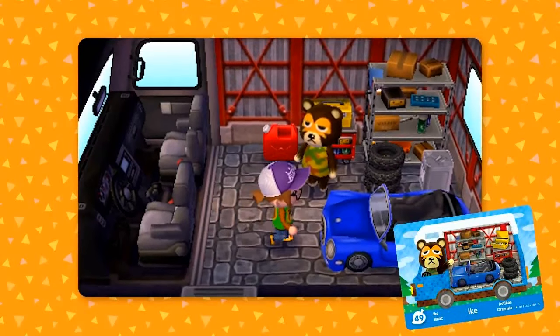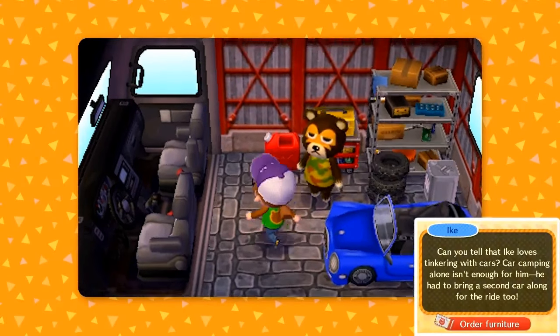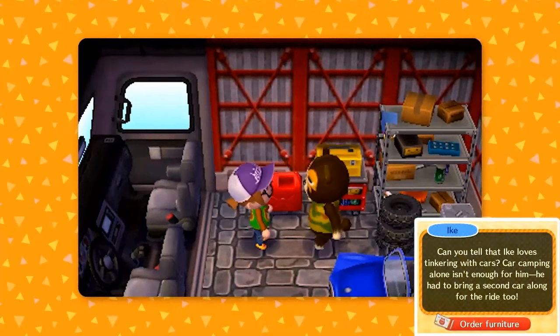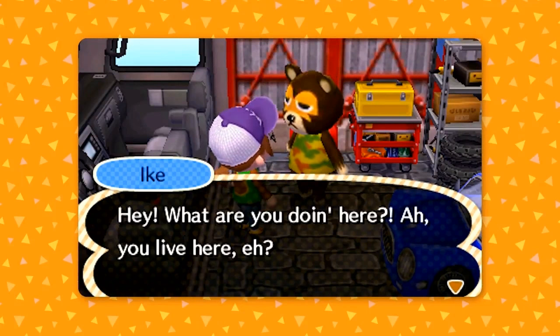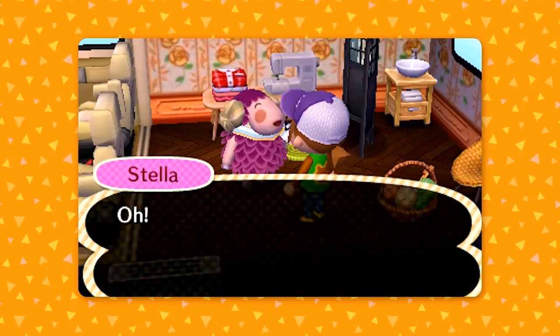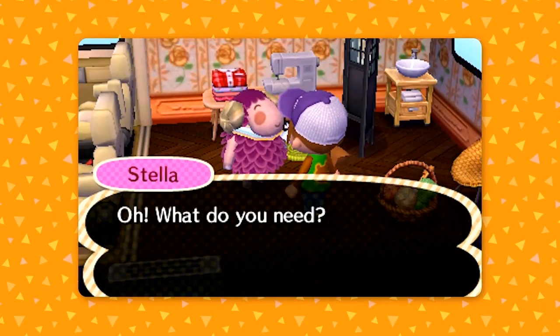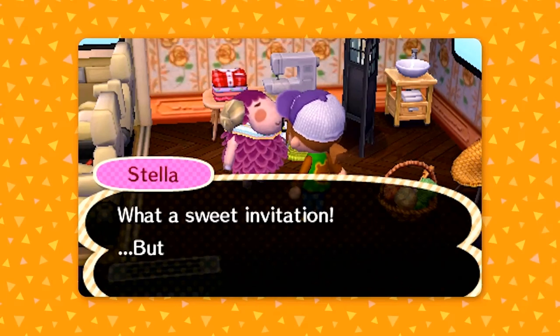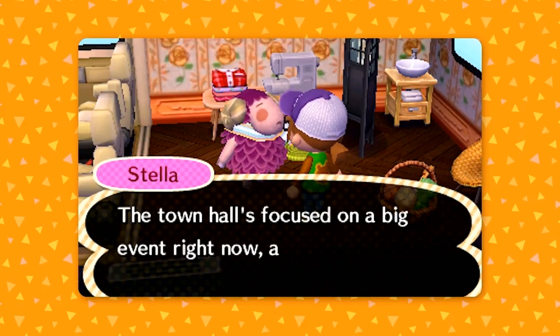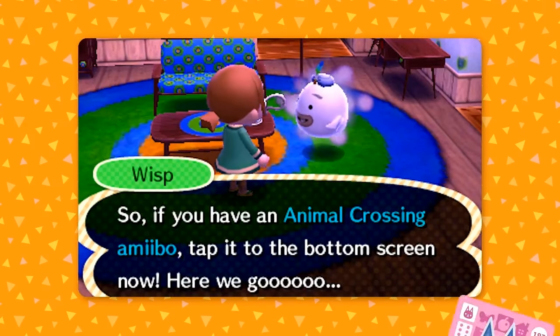You can earn coupons by completing everyday tasks that you do in your village — for example, buying from the shop, gathering food, catching bugs, and so forth. It's a bit like in-game cash coupons that you can then give to Harvey.